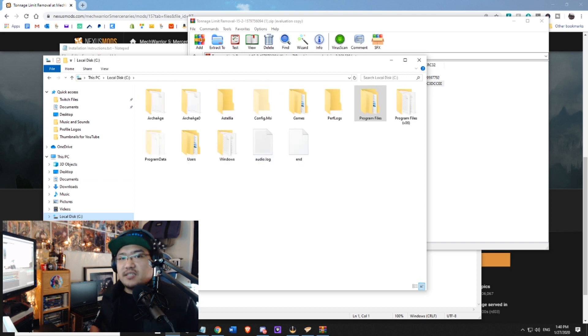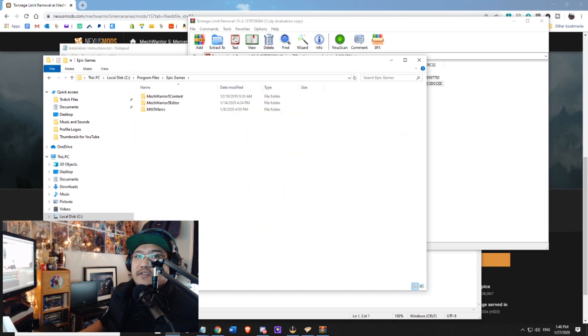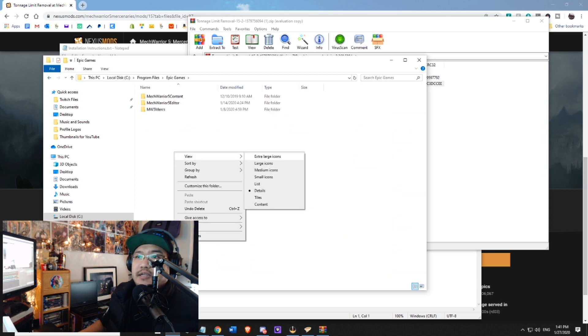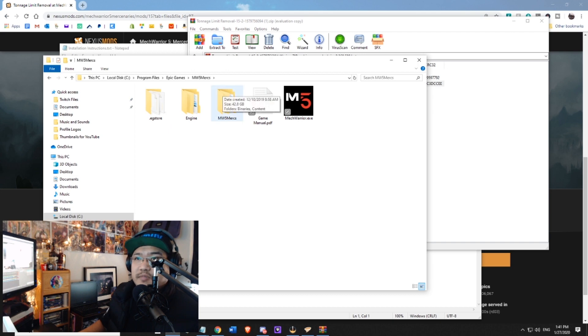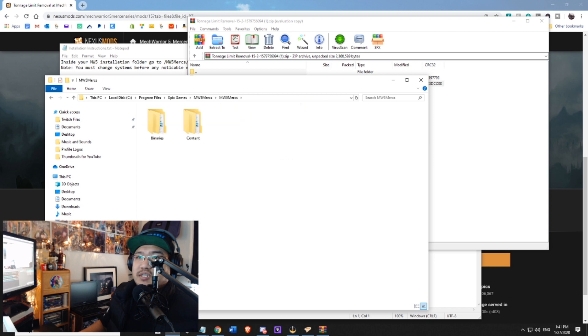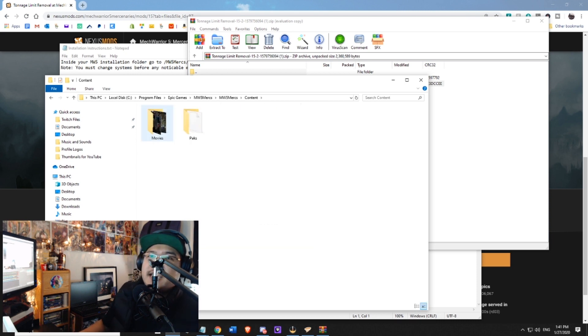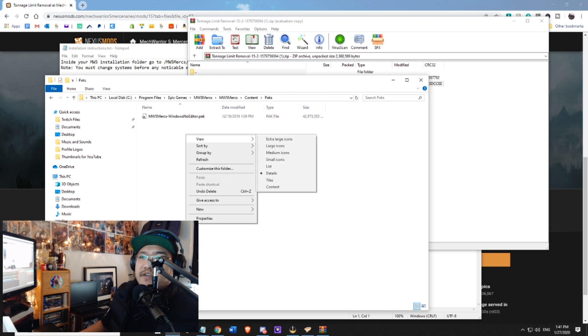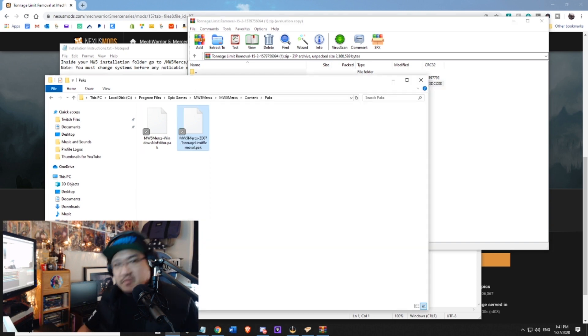I'll show you where it is. If you haven't changed the installation directory, I believe this is the default — but don't quote me. Go to your main drive — in my case the C drive — click on Program Files, find your Epic Games folder, double click on that. You're going to have three folders; go ahead and double click on MW5 Mercs, then MW5 Mercs again. You'll have two folders — one says Content. Double click on that. You'll see two folders: Movies and Paks. Go to Paks. You're going to have one file in there already. Drop in MW5Mercs-Z007_TonnageLimitRemoval.pak. Click and drop, and that's it. You've modded your game — it was as simple as that.